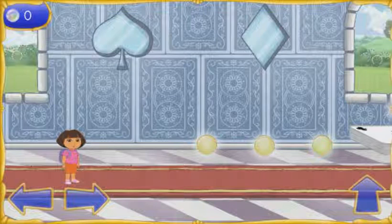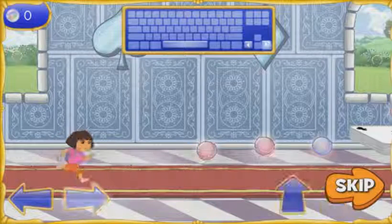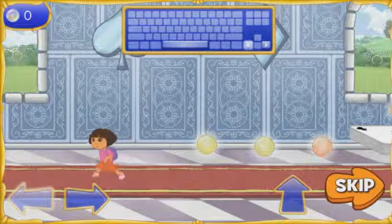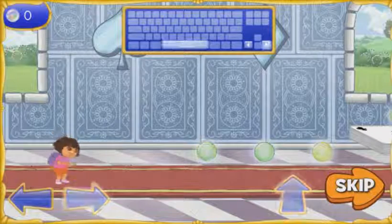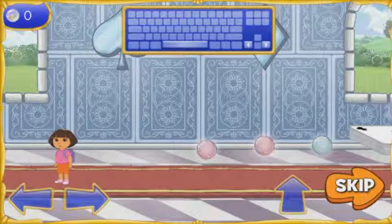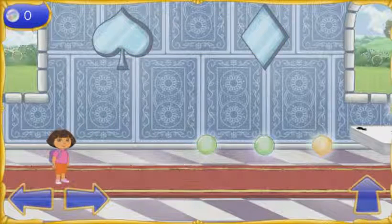We made it to the Card Castle! We need to get through this castle so we can get the first wand piece. Help me find the way out! Press the right and left arrow keys to move me forward and backward! Press the space bar for me to jump! Press the space bar and right or left arrow keys together and I'll jump forward or backward! Vamanos, let's go!